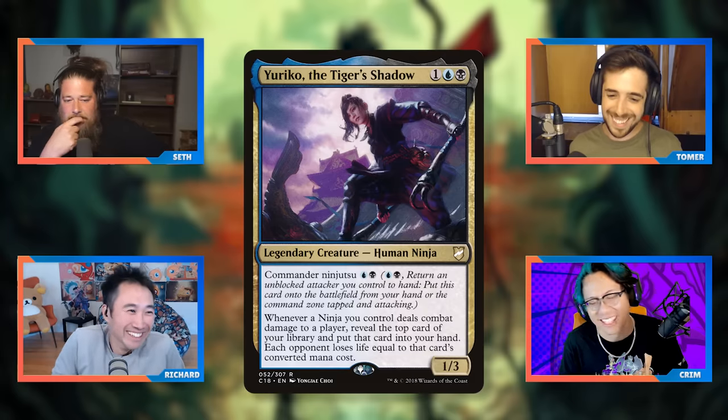Containment Priest doesn't fully shut down Brago since it doesn't stop mana rocks untapping or enchantments being blinked, but it's a sweet underrated card with applications against reanimation too. Richard thinks you should just combo off — Brago is designed to drag the game on and you can't beat them at the value game. While the rest of the table tries to band together and wipe the board, you just three-card combo win the game. Brago is really slow at actually killing people, and their protection is mostly blink spells rather than a full suite of counterspells.